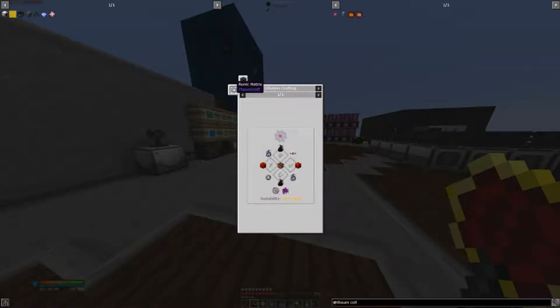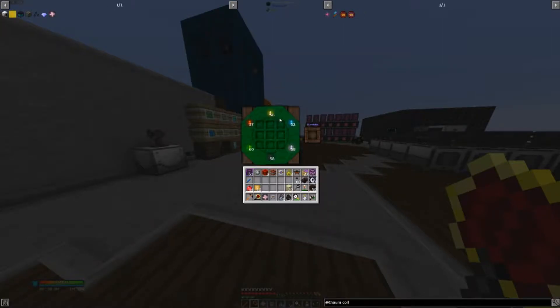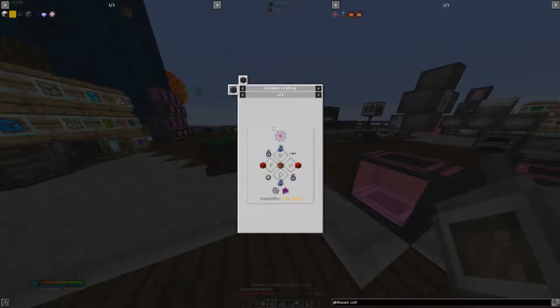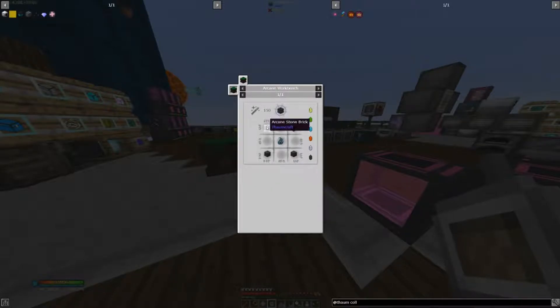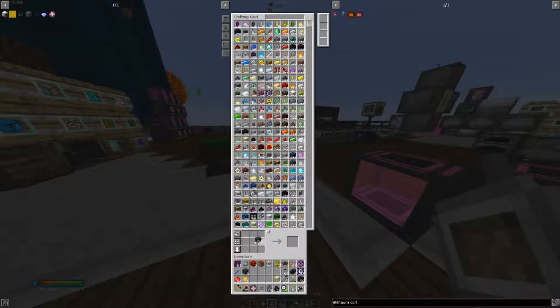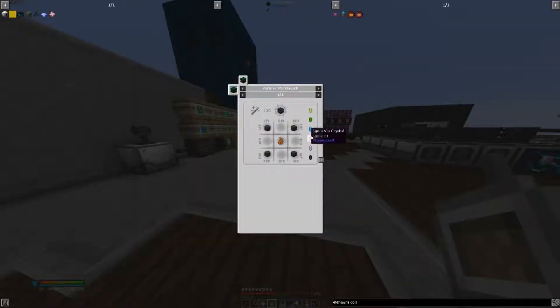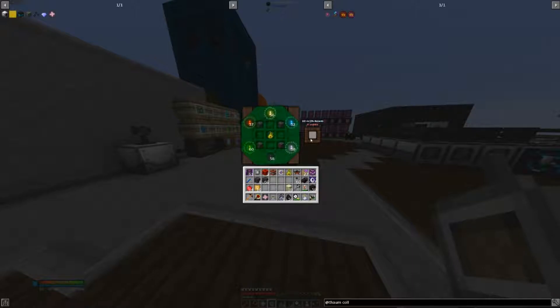Arcane stone — there you go. Need to make it. Can I make this now? Yeah, I can. It requires some more. A new place where we have some more — could it be over here? Do we have enough? Need the last ones. It is enough, that's great. With this, all the Runic Matrix.